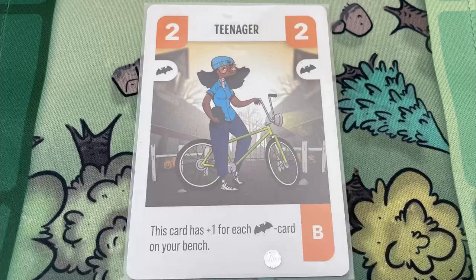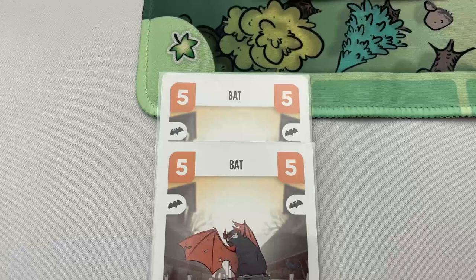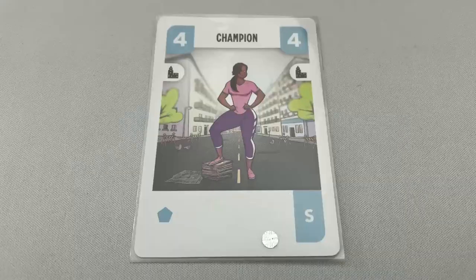Now let's look at some card effects and keywords. First, should abilities need it, the final match is still considered round 7, even though it's technically the 8th match, should any card abilities reference the round number. Per set icon means all set icons — for example, the teenager gets plus 1 for each haunted house set icon. If there are 2 bats on the bench, this counts as 2 haunted house set icons, so the teenager will get plus 2 from these.